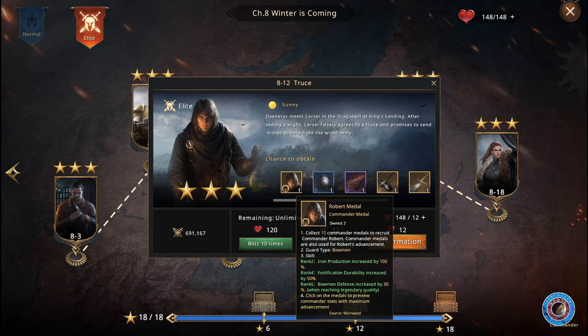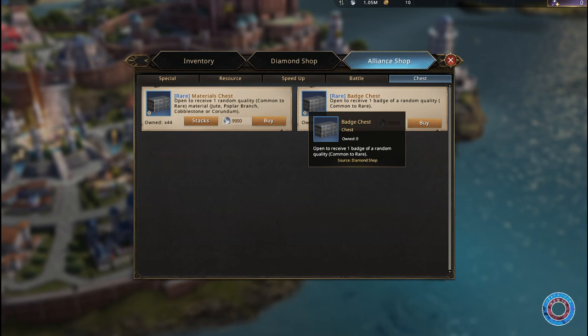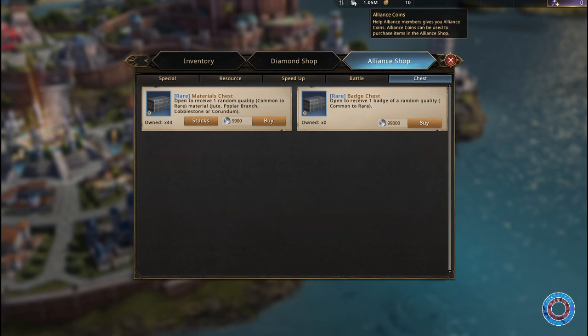The main difference with obtaining commanders is that the game offers many ways of obtaining badges. However, there's not many ways of choosing which badges to get — it is all random. Pretty much since I started playing about one year ago, I've been spending most of my alliance coins on badge chests.